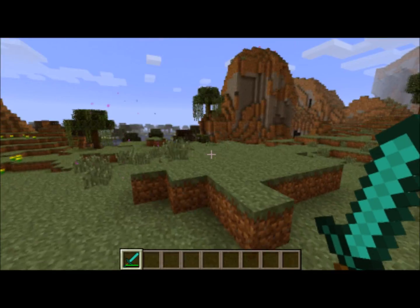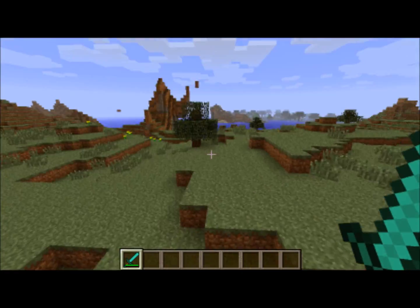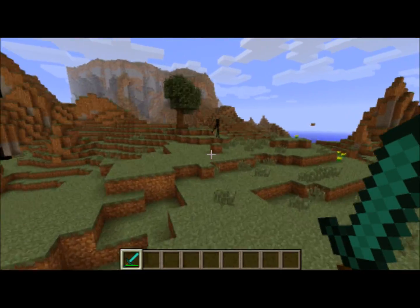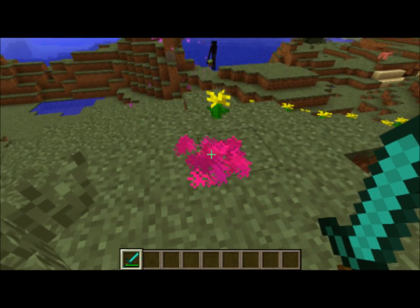Another change is endermen give off a purplish color blood, similar to these particles that they give off, if I can hit one here. There we go, that's endermen blood.